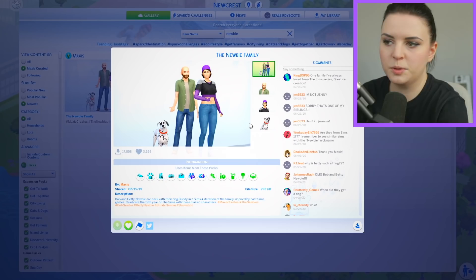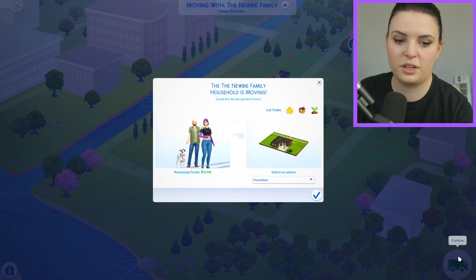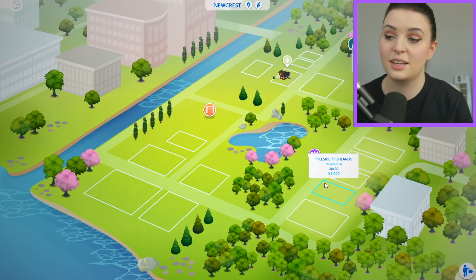We're going to open the gallery. This is the family I'm talking about. So this family was made by Maxis. I don't know if they still call themselves Maxis, but I guess they do in the gallery. But this is their official recreation of the Newbie family, and I think it's absolutely bloody awful. This is not a good recreation. So obviously I can't edit their traits or anything, but I'm hoping I can at least edit their faces and their clothes, because it's just not right.